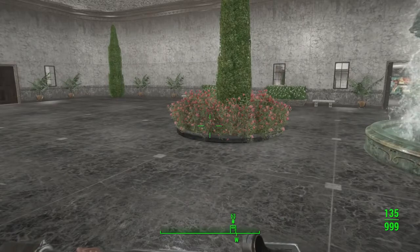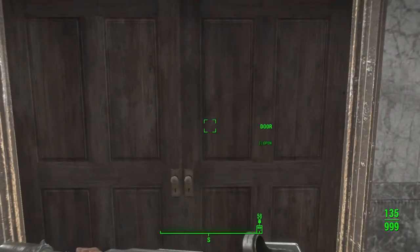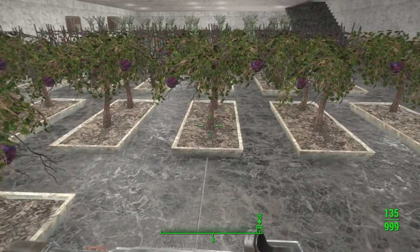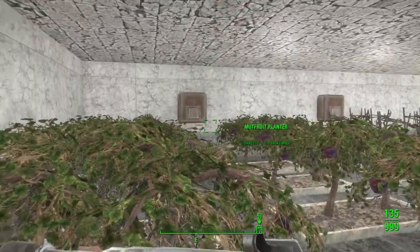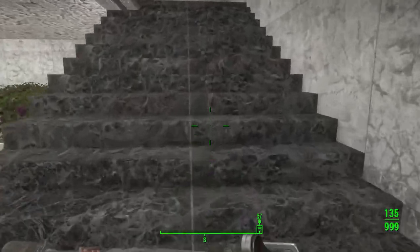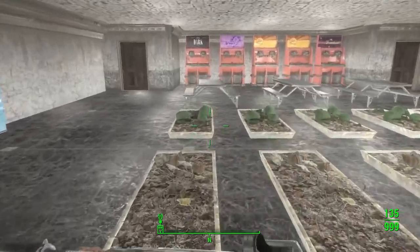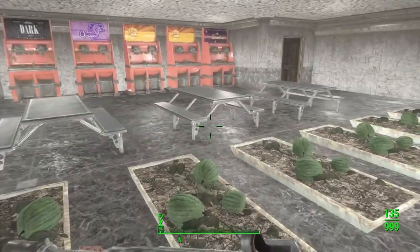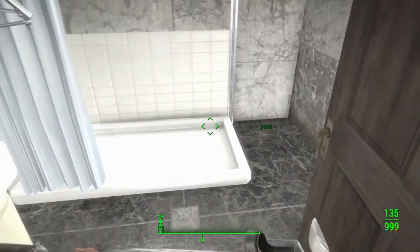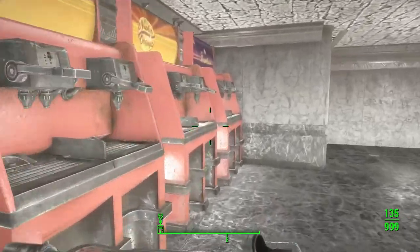A lot of this has been nav-meshing; I still have to do some more nav-meshing around the townhouses. Then we have the greenhouse — I put the plants on tables this time rather than leaving them on the floor, and I put in some AC units. I also put a second floor in here, so when settlers are working and it's time for a break, they can come up and have a little place to sit. They have a bathroom on either side with a shower so they can clean up, and the new Nuka-Cola so they can grab a drink.